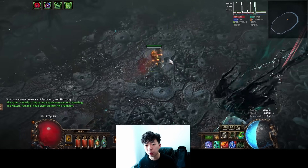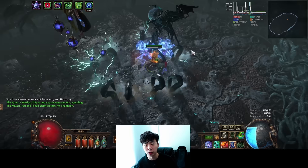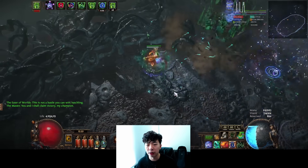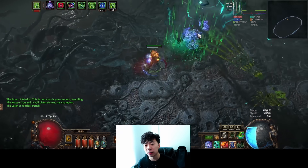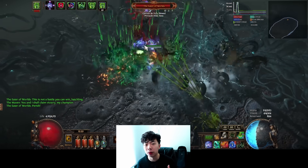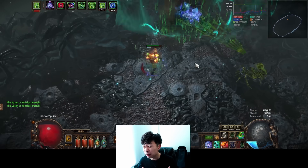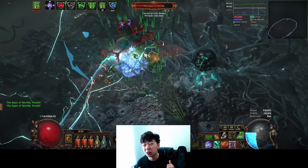In essence, this build uber dot caps at under 10 divines in terms of day-two softcore trade currency, really easily, while still having the right set of defenses to fight ubers properly. This is not a new-player-friendly build — not because it's complicated, it's not at all — but you do need to press multiple different buttons in a video game, so just beware of that.